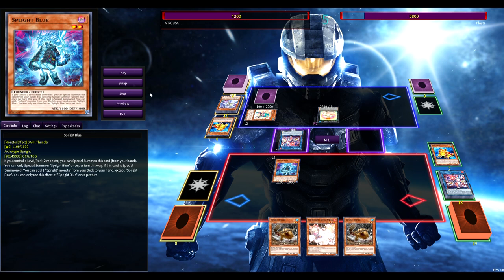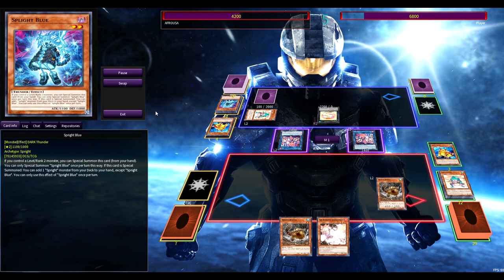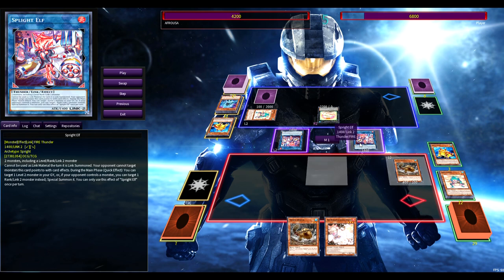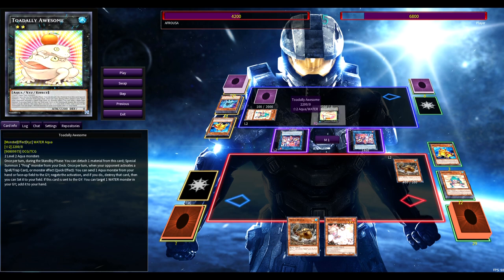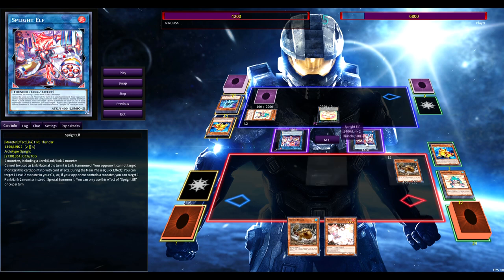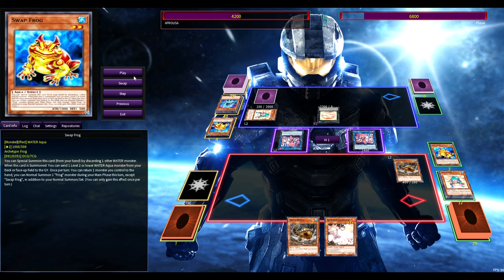Here's what I decided to do: I go Rodent Toad to try and bait the Smasher, then summon Elf, and I wait a minute deciding how to break the board. I summon Beaver and activate the effect. My reasoning: if he negates with Toad, we still have Elf ready to shotgun at any point. If he uses Toad to negate Beaver, we have a Beaver in grave so we can access our extra deck — Mascarina, Access Code, we have plays.